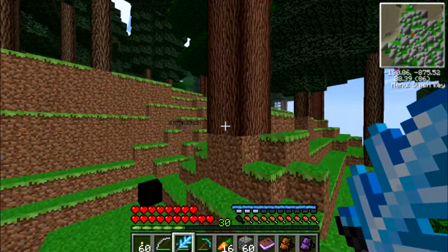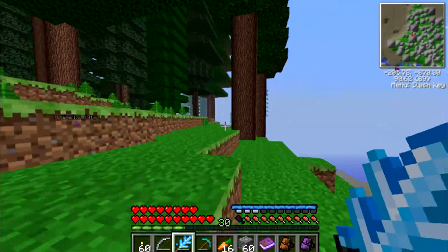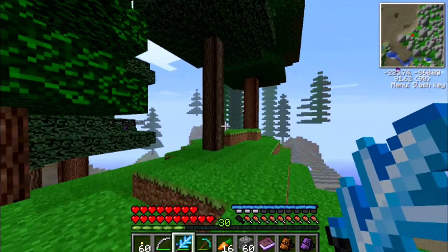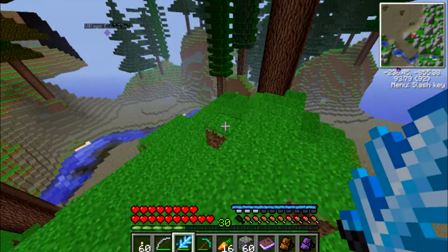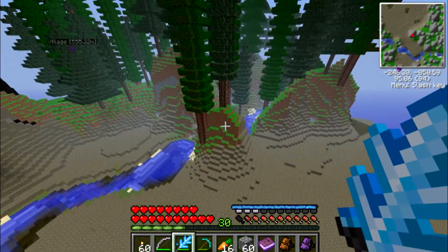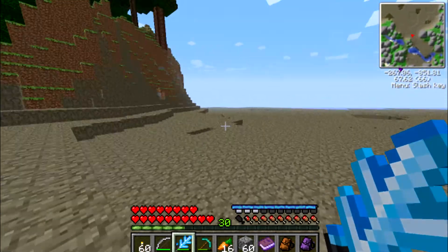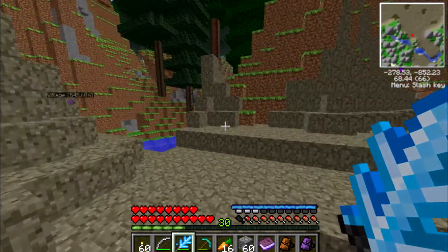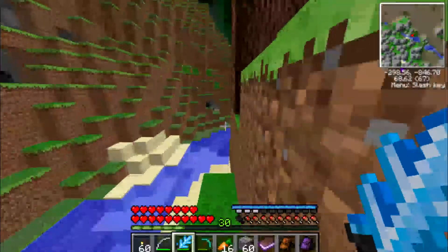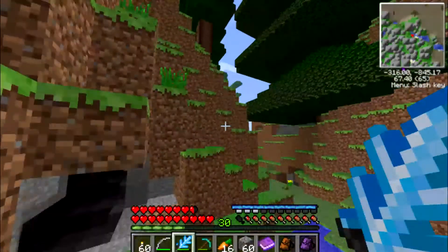Now we're out here looking for a cave anywhere, just like a cave somewhere. I love these trees by the way, they're fantastic trees. I think we can make it to that island - actually I don't think so. We're gonna have to step into this desert biome or something like that. Oh there's a cave down there, there's also one up to the left, but I'm not sure if that one goes anywhere.